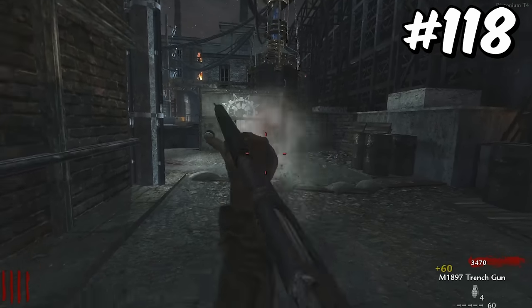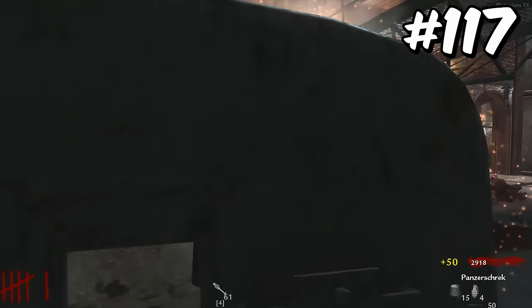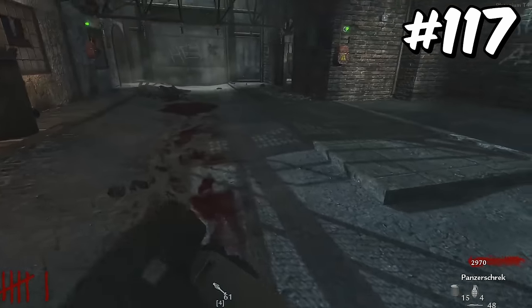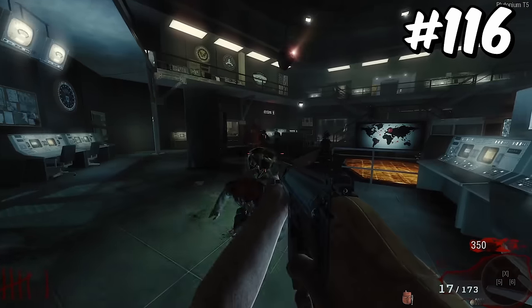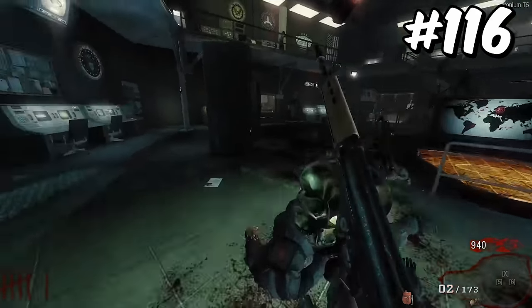The Trench Gun from World at War is the first shotgun on this list that I actually consider to be pretty decent, but it still just doesn't hold up against many other weapons. The Panzerschreck is overall a very strong weapon that I would normally rate higher, but the problem is that World at War explosives decide they're going to kill you rather than kill any zombies. I think most people would agree that the FAL isn't inherently a bad weapon, but it holds number 116 because it's not a weapon anyone would go out of their way to get.